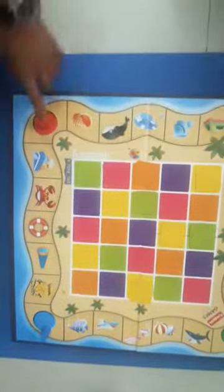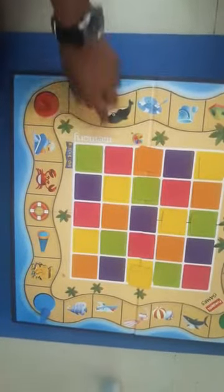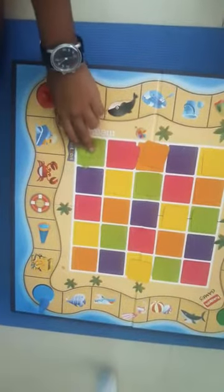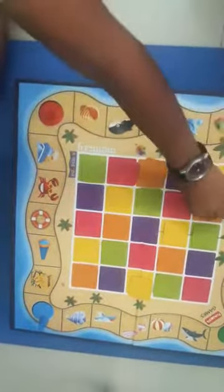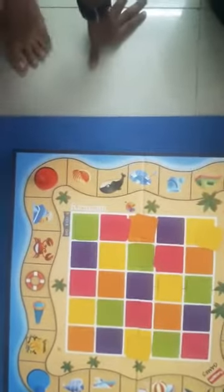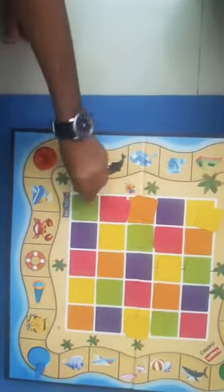Then comes the red person's chance. He has to find a seashell. He takes a card — it's a dolphin, not a seashell — so he also cannot move forward. Then the next player has to find something — he picks a whale, so he cannot move forward either. It keeps going on like that, and there is a special card.